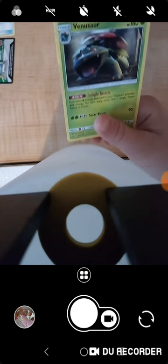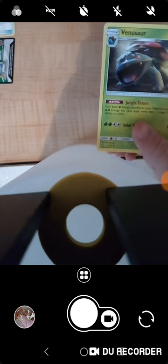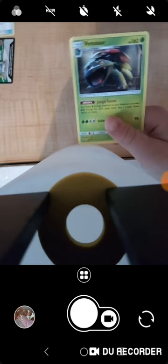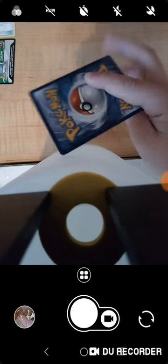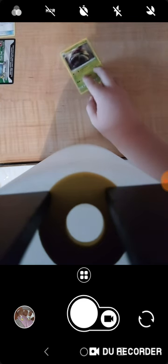Next one — it's a Venusaur! I don't have a Venusaur. Well, I do have a Mega Venusaur. This is a pretty cool card — that's going in my good pile because it's over 110 HP.